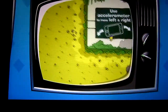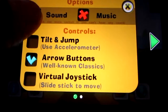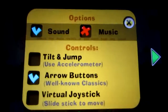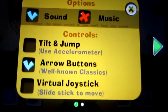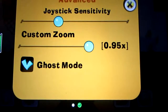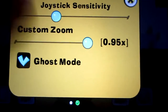We got some help right here, get you a little instructions. I see we got credits and some settings here. You can get sound, music, controls - tilt and jump. I'm using the arrow buttons for now. Maybe if I get to the point where I beat the game, I'll come back and use tilt and jump for a harder experience. You got virtual joystick and a couple other controls. For settings you can set the draw stick sensitivity and you have zoom, custom zoom, and ghost mode.